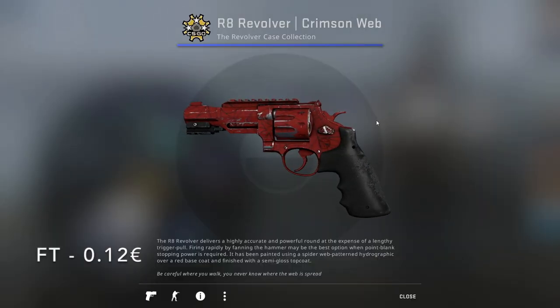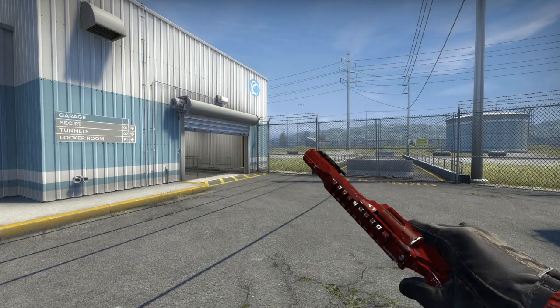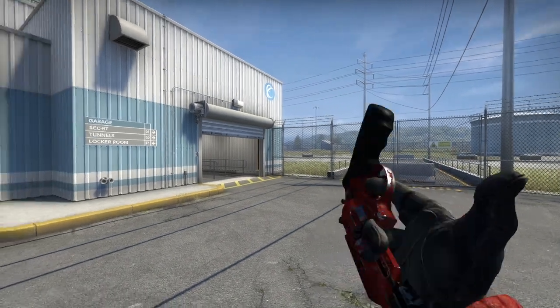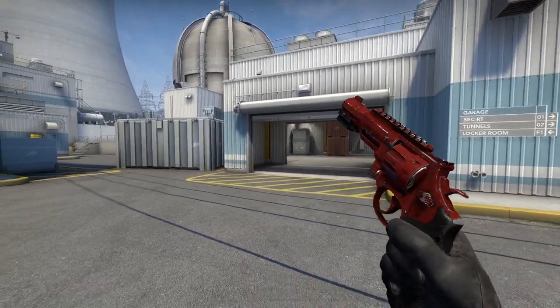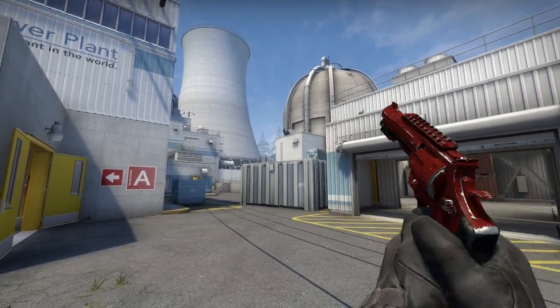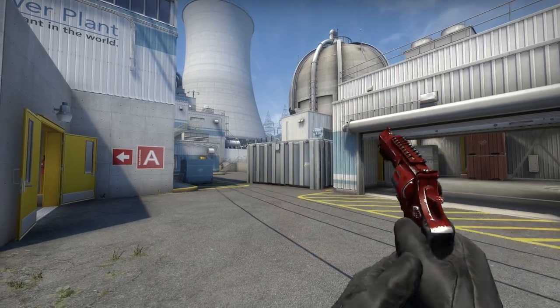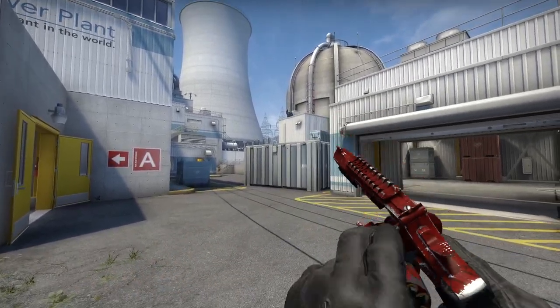And then for the one person who still uses the Revolver, I'd recommend the Field-Tested Crimson Web from the Revolver Case, going for only 12 cents. It's a classic CSGO pattern — pretty much the Spider-Man pattern. If you can get a pattern with a bunch of webs or a low float, it's going to look even cleaner. But it's the Revolver — come on, who uses it?